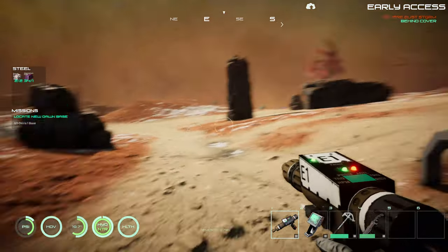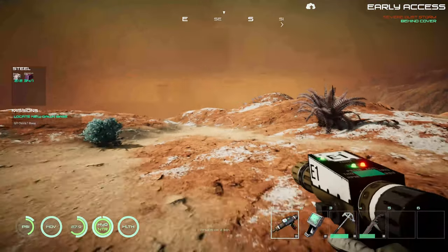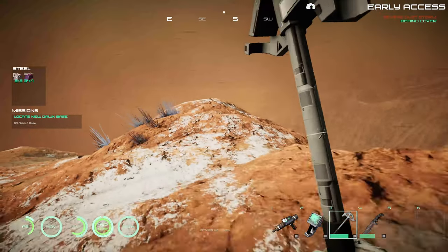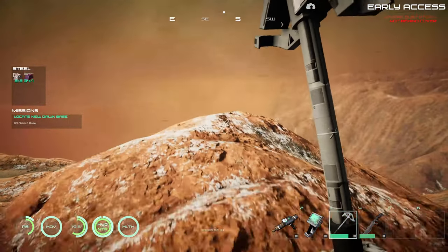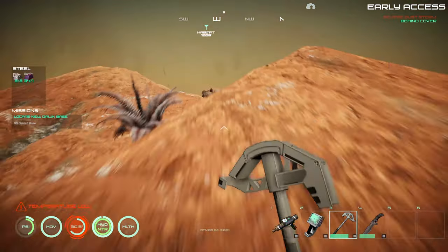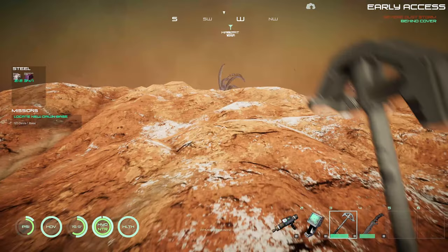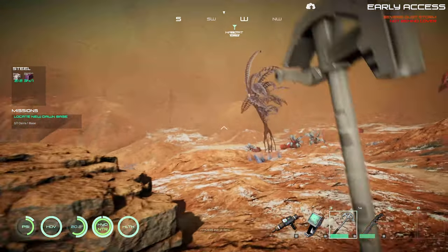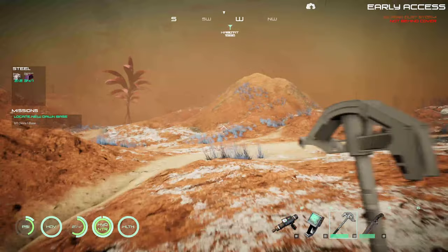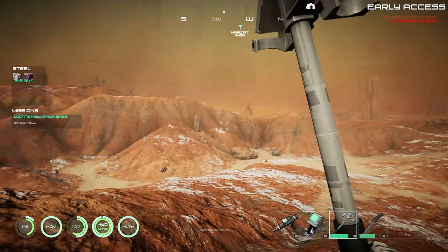That wind is really picking up, saying to get behind cover. Let's see what's down here — looks like a cliff I don't want to fall off because we might not be able to get back up. Let's find our way back to our habitat. Next time we go out, we're going to have to figure out why we're not finding the outposts or the New Dawn base — they've got to be around here somewhere.